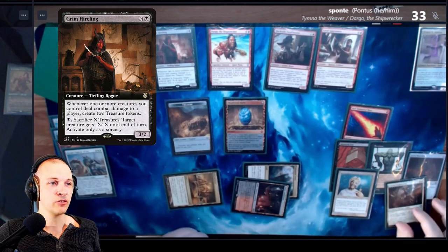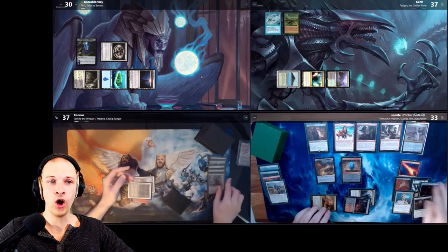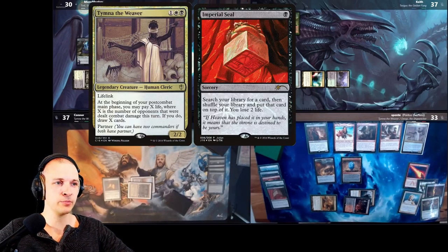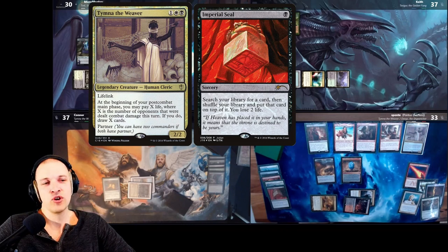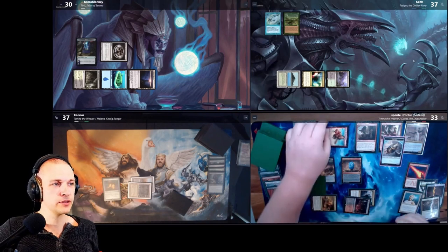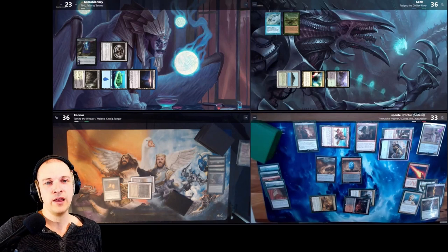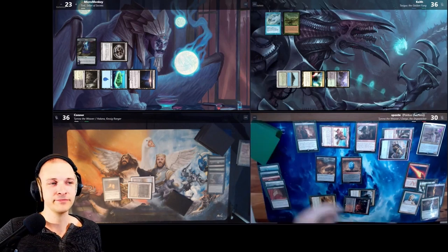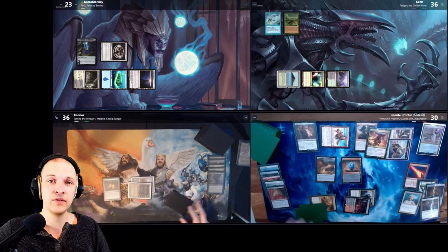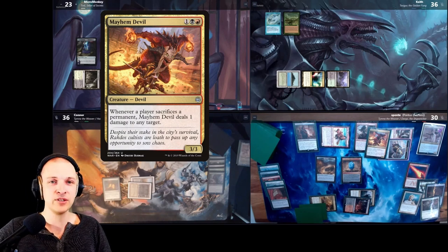He can cast a Grim Hireling, which means he can kill the entire board state — so all creatures in play are dead. He casts Timna, casts Impseal, puts his win con on top of his library, then draws a card with Timna. He also makes a Thopter with Loyal Apprentice. In the post-combat main phase, he pays three life and draws three cards. By the way, he killed the Oppo Agent with the Fiefling. And there — Mayhem Devil, infinite treasures, Mayhem Devil, infinite damage. We're all dead.